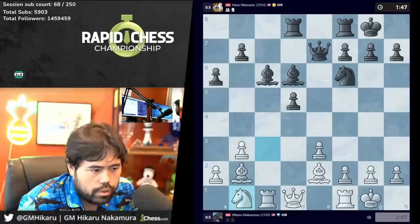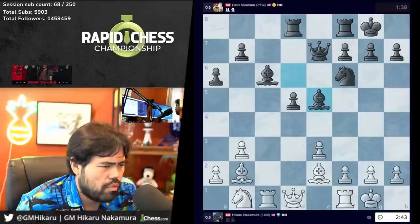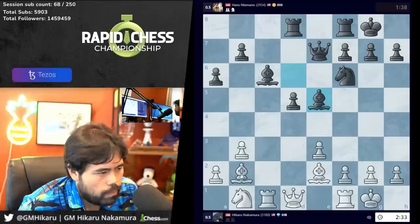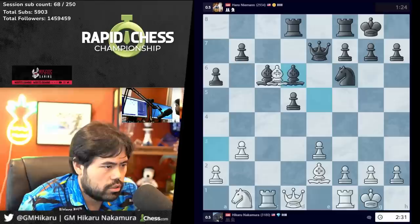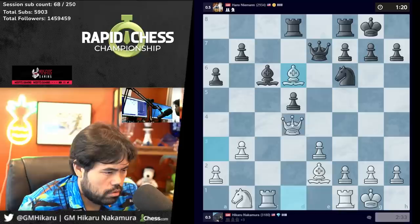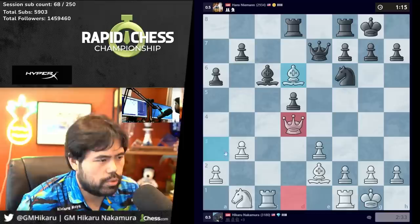Now that I have the time edge I can also slow down. I feel like he's looking for a sack or something, but it just doesn't look like it exists. Bishop e5 — wait, I have Bishop a3, maybe a3. I'm gonna go back so we trade obviously. What is Hans doing, why is he thinking so long? He has to go there, we trade. Nice — I assume queen d4 must be the right move.